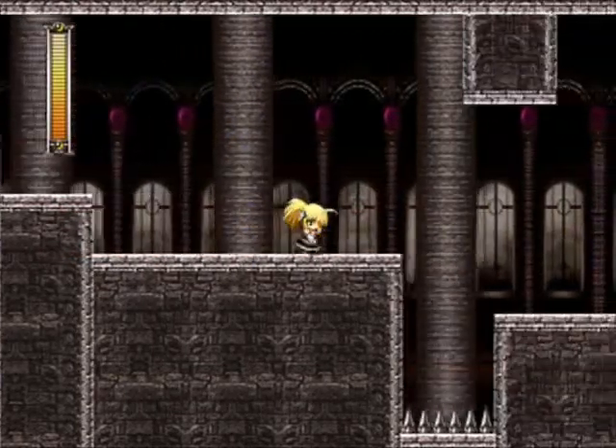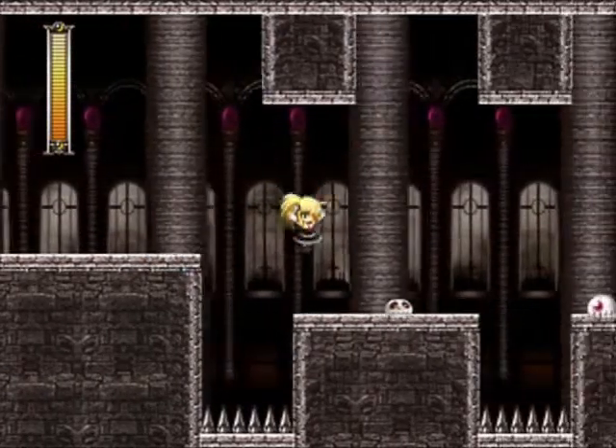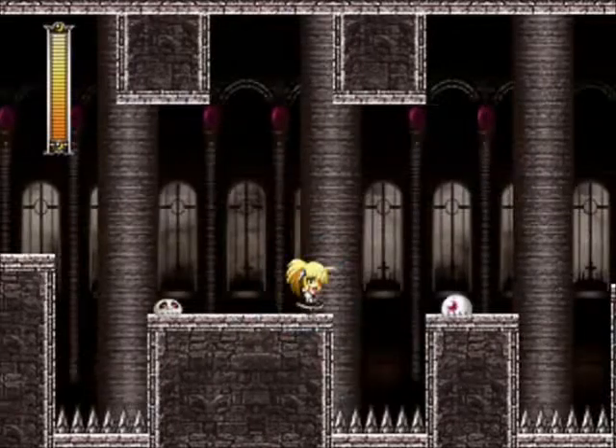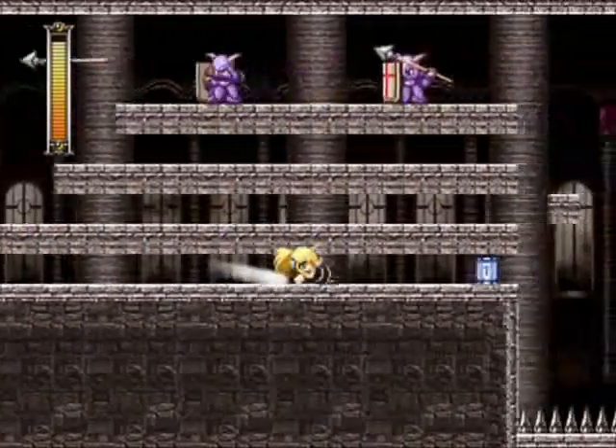If you're good, you can tank hits and stand on the bottom platform and shoot the whirlpools at the Cross Wall's weak point. Anyway, that's that stage said and done.